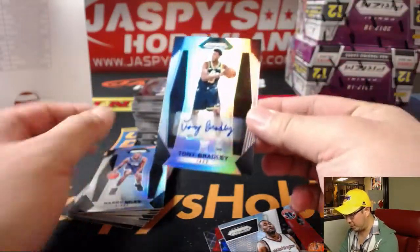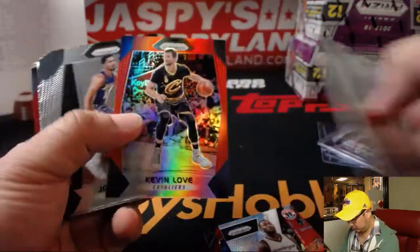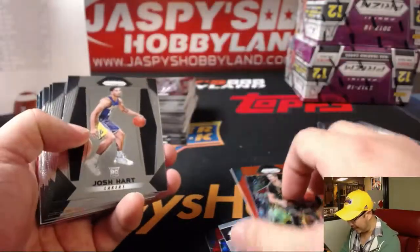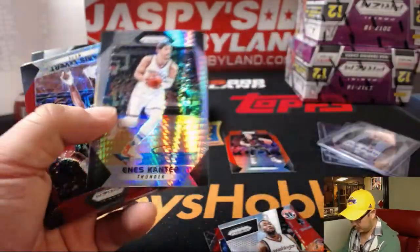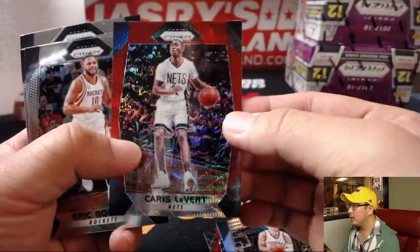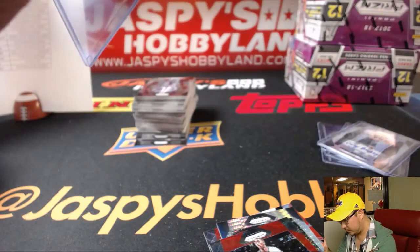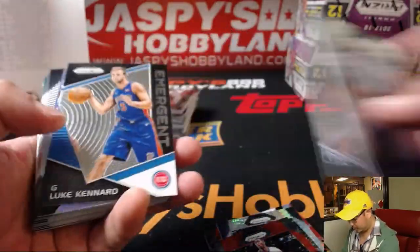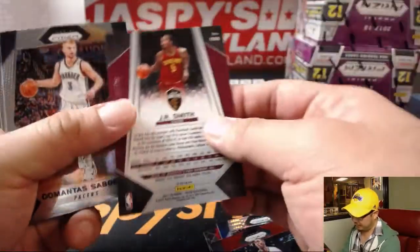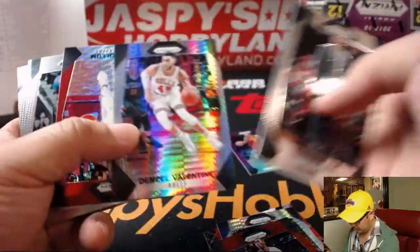Our first autograph is for the Utah Jazz — Tony Bradley, rookie auto for the Utah Jazz. Jason Cox with the Jazz. There's Kevin Love, he's been playing pretty well, 44 out of 49 for the Cavaliers — Jeremy 33 with the Cavs. There's Enes Kanter. Chris LeVert for the Nets. There's J.R. Smith for the Cavs, out of 75. A couple other inserts here. Should be looking for one more autograph out of here.